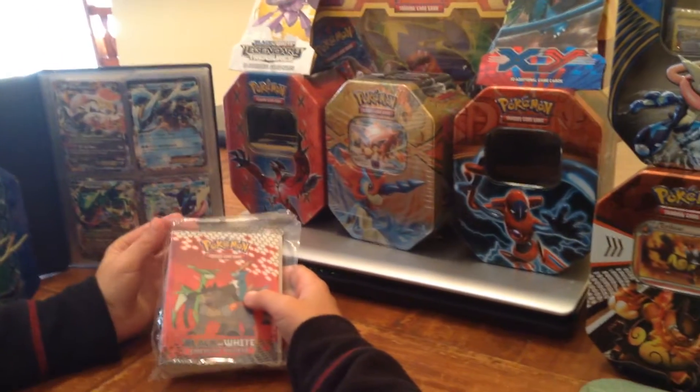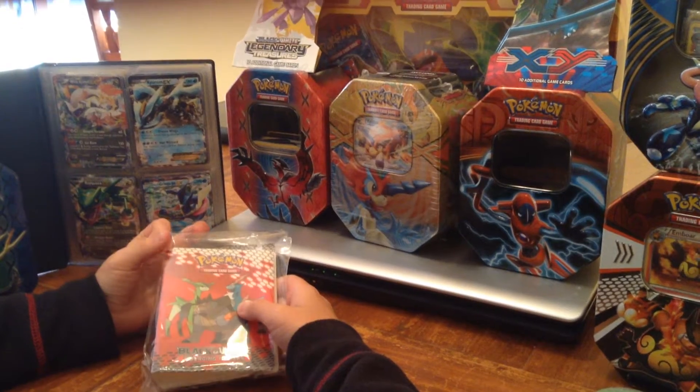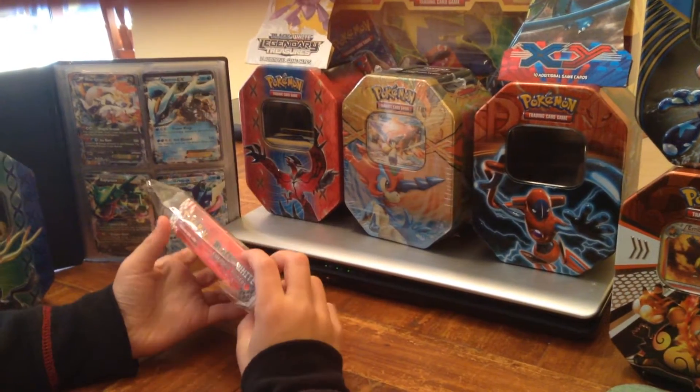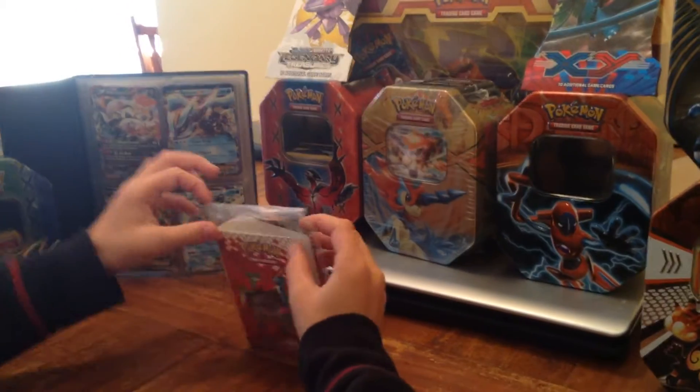Hi, my name is Aiden, and today I'm going to open up a black and white emerging powers binder with a sampling pack. The binder carries 60 cards, and now let's get started.